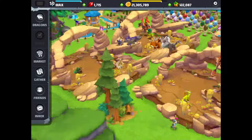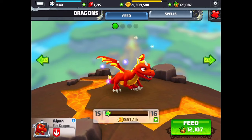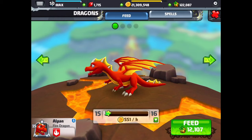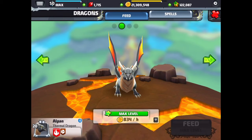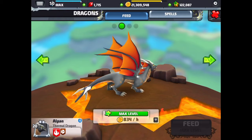We're going to go over to the fire habitats. Starting with the fire dragon — he's at level 15, very similar to the fire dragon in Dragonvale, almost identical, just a 3D version. Next is the thermal dragon — he looks pretty vicious, pretty nasty looking dragon.